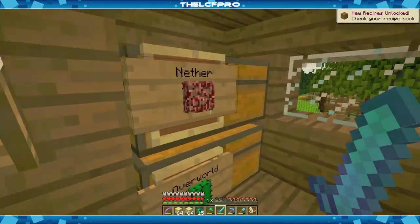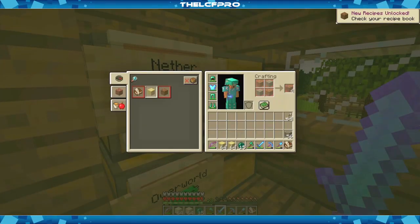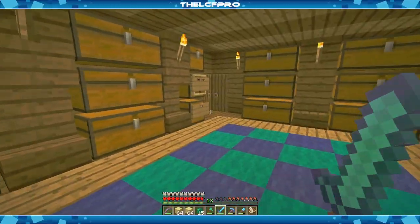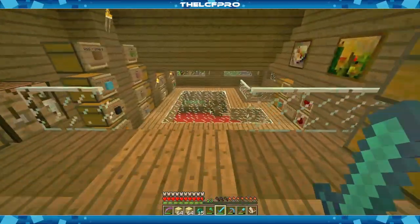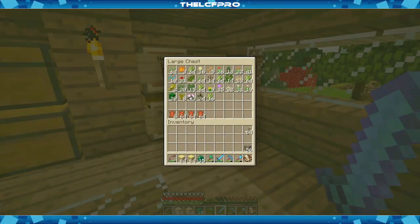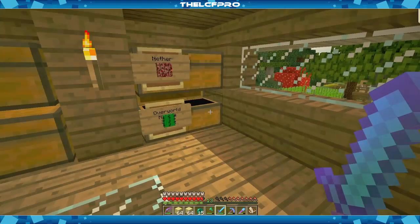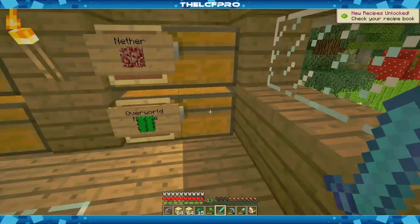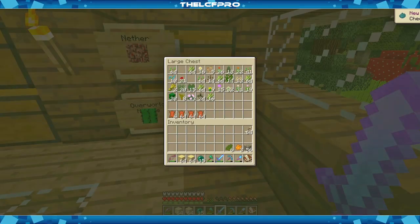New recipe — of course, dirt. That's nothing too special. Let me get myself some dyes. I don't exactly know where I left them. I believe I had a whole chest with all the colors. Wasn't it in the sheep farm or something? I don't exactly know, sorry guys — I'll find it in a second.